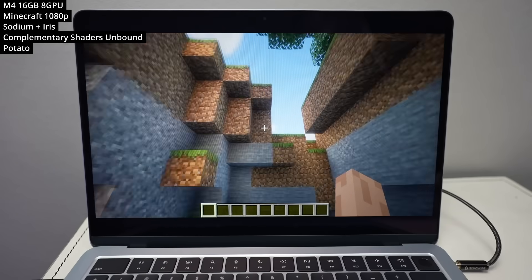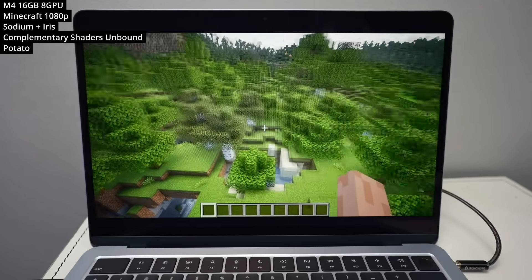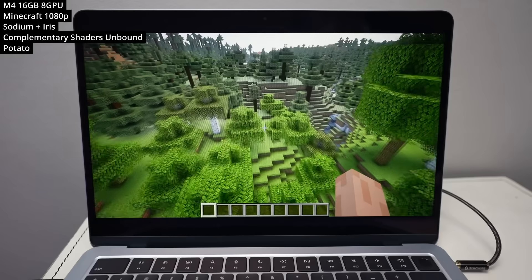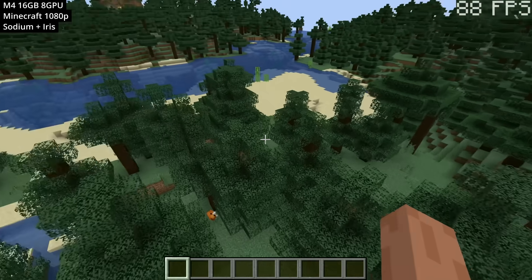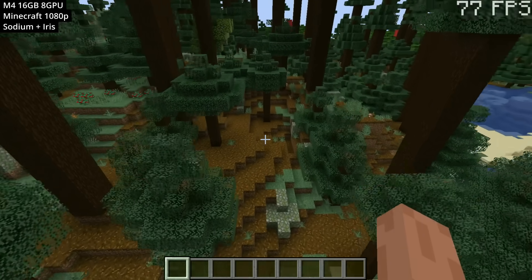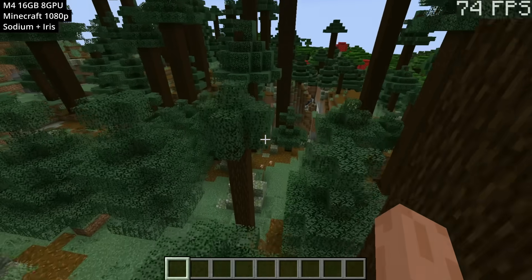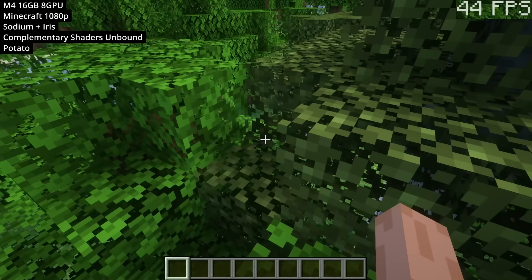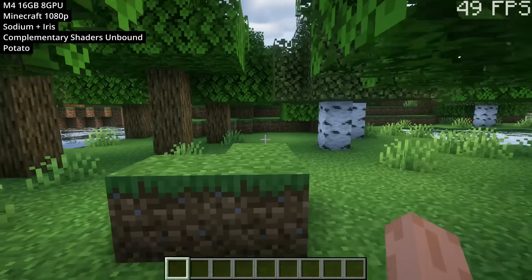Next we're looking at Minecraft, which has been able to run on the native version of Java for quite some time. The real trick is to install it using Prism Launcher, which makes it easy to load up Sodium, Iris, and other mod dependencies that allow the game to take advantage of the efficient M-series chip. Without any shaders we're running about 70 to 80 FPS, and with Complementary Shaders Unbound on the Potato Preset we're getting about 45 to 50 FPS.